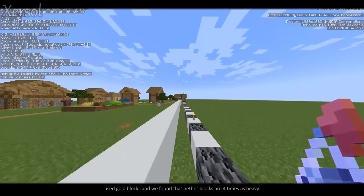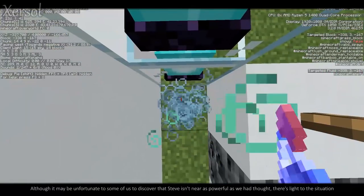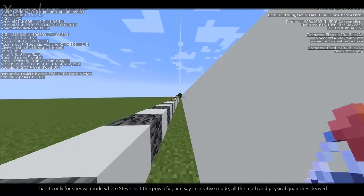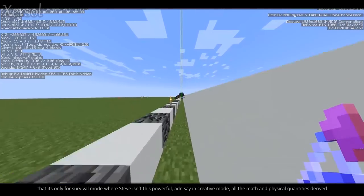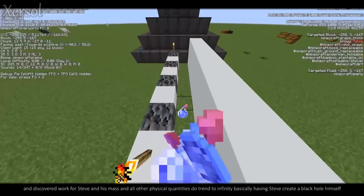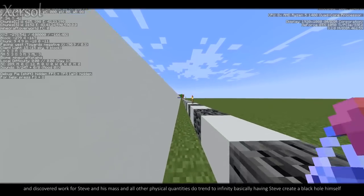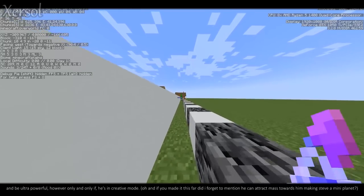Since Game Theory used gold blocks and we found that netherite blocks are four times as heavy, although it may be unfortunate to discover that Steve isn't as powerful as we thought, there's light to the situation — it's only for survival mode where Steve isn't this powerful. In creative mode, all the math and physical quantities work for Steve, his mass and all other physical quantities do trend to infinity, basically having Steve create a black hole himself and be ultra powerful — but only if he's in creative mode.